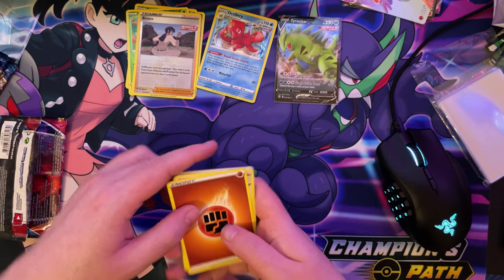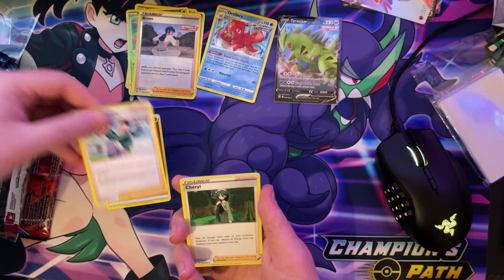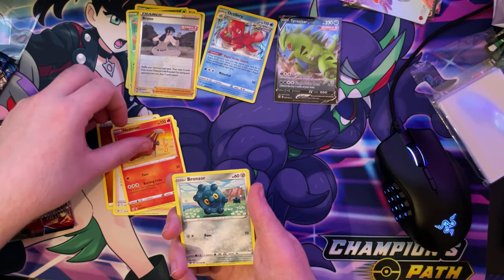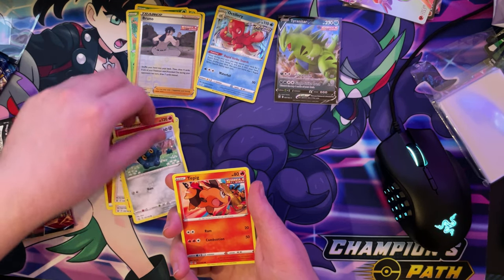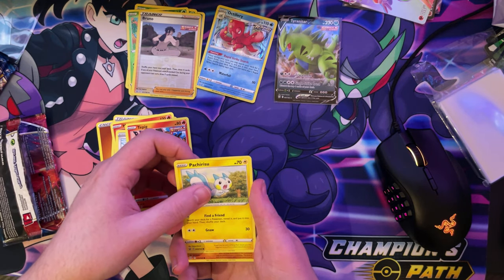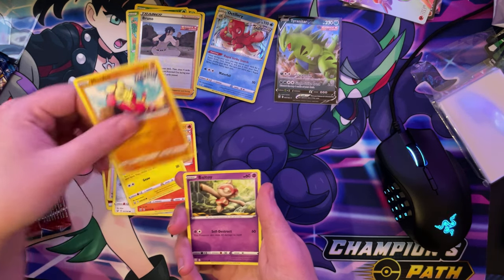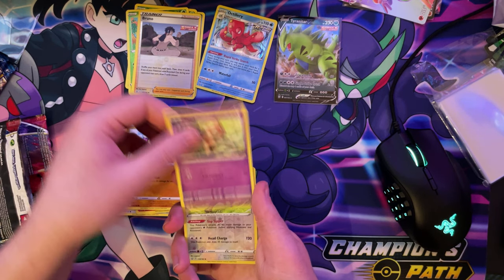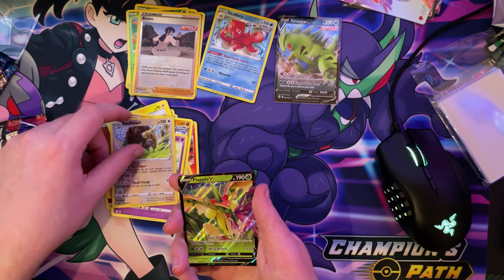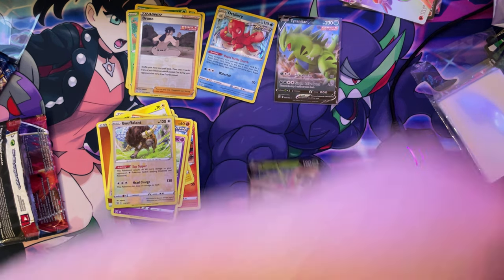Let's do grass — nope, it's Fighting. We've got that. We've got a Rapid Strike Mustard. We have a Cheryl. We have a Heatmor. We have a Bronzor. We have a Tepig. We have whatever that one is again, guys. We have a Mienfoo. We have a Boltoy. We have a Reverse Holo Buffalant. And we have a Flapple V card, guys. Flapple V. Let's see.